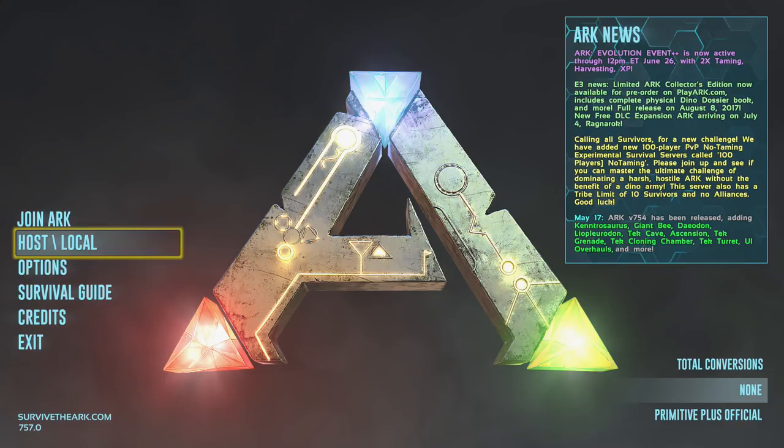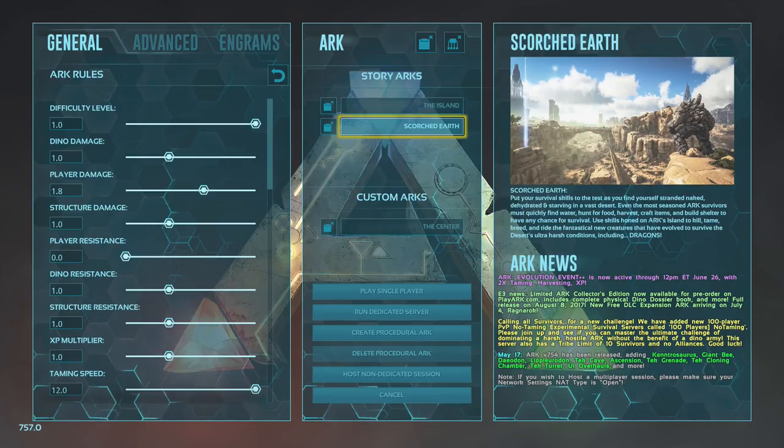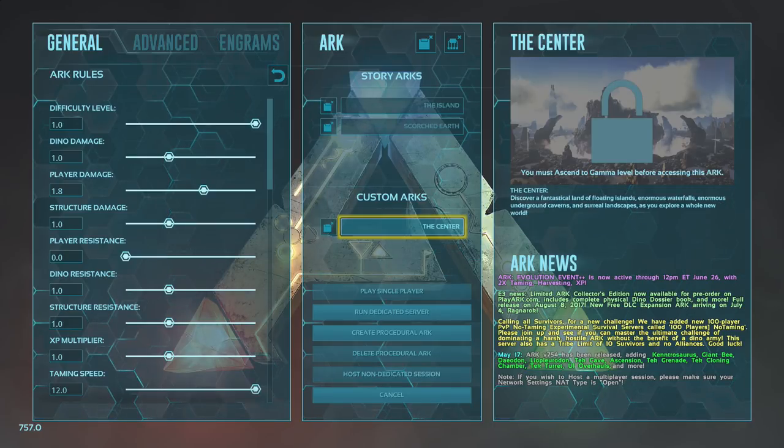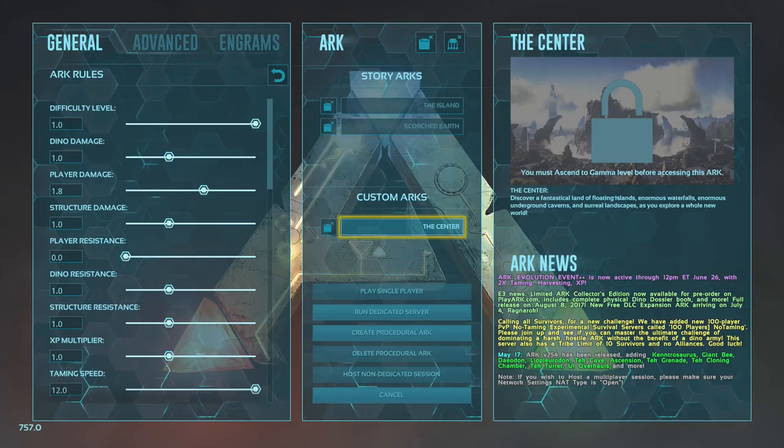Maybe it's just a little bug fix at the moment, maybe it's not meant to be like this forever. You've got the island, you've got Scorched Earth and you've got the centre map — but you can see you can't actually play single player on it. It says: 'You must ascend to gamma level before accessing this Ark.' They have made it progression based. I can't believe that, I cannot believe that.